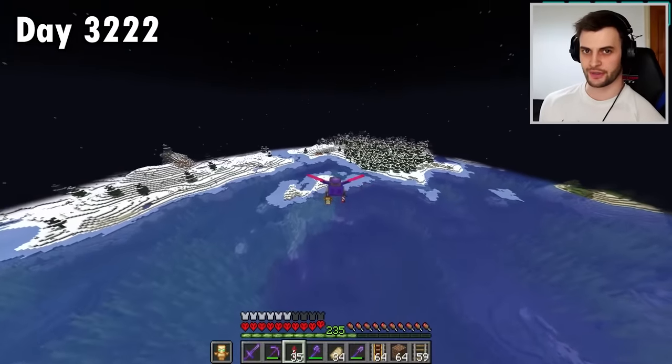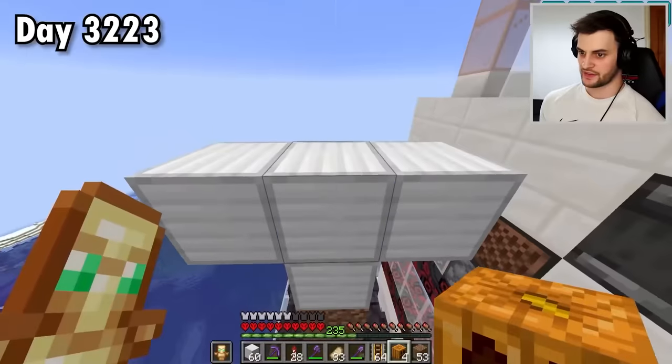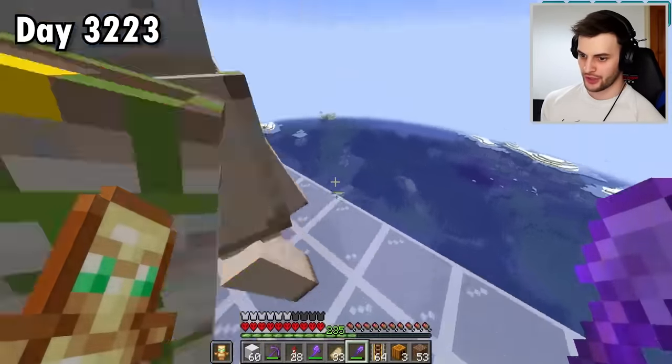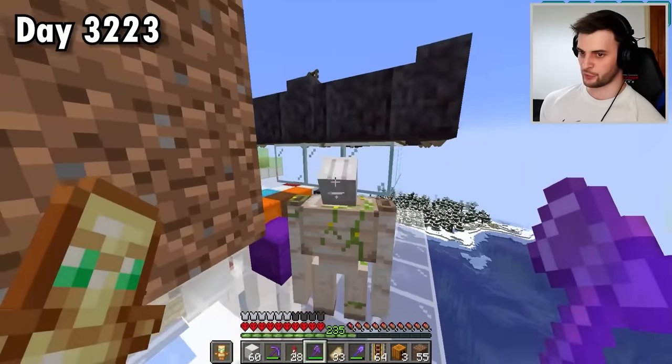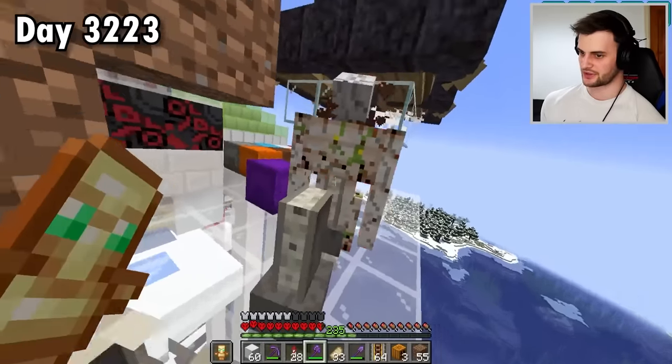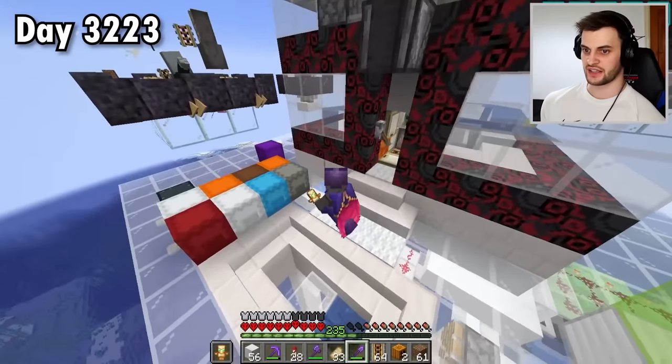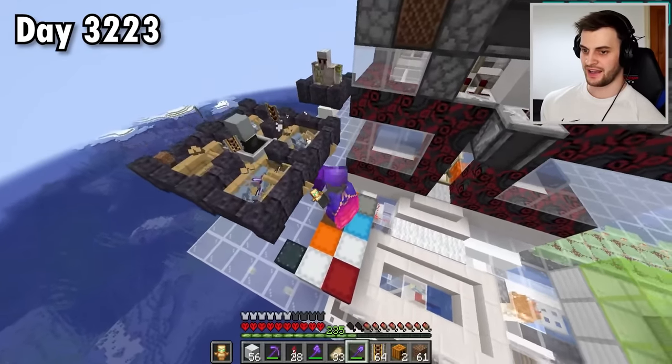Now the very final thing to be done - grab a few pumpkins and then spawn in some golems so that the evokers will be distracted. That golem is a lost cause - you're going to have to go. Take two, and this time he should fall straight in. And now, as you can see, he is going for the golem. So when I'm stood here, he doesn't care about me. Doesn't care about me.